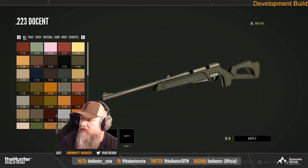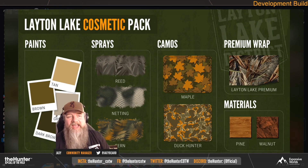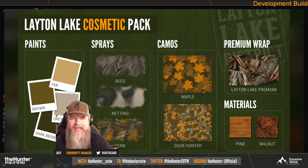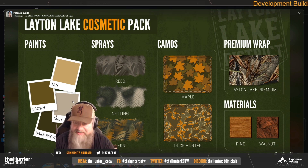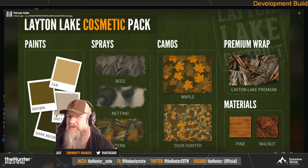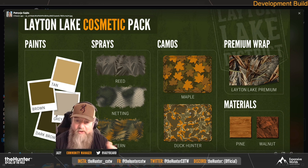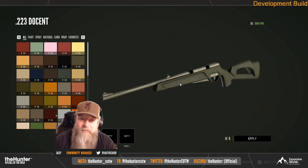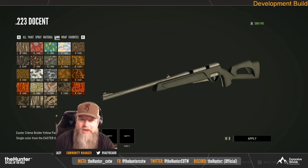It looks really nice — I like the premium skin on it especially. This is coming out along with the update, so they're adding more of these to different items. The more customization we get, the merrier. That's the stream recap for this week — hope it helps and saves you a bit of time. Emerald Coast: the first things I'm going for are kangaroos and saltwater crocodiles. Can't wait to try out the new .22-250 varmint rifle too. I'm Roma Tube — please subscribe and thanks for watching.